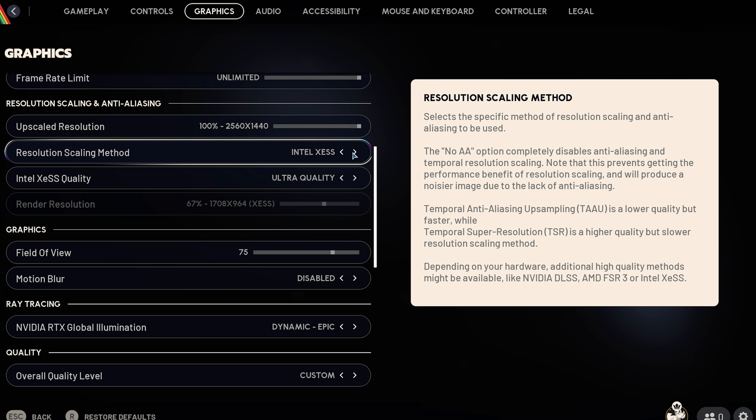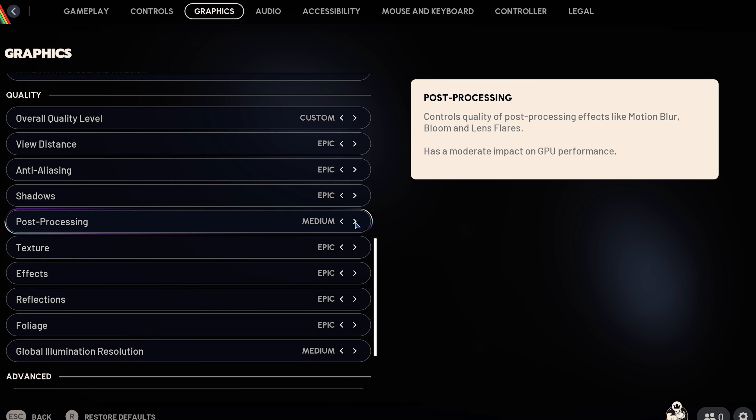But before we dive into that, let's first examine image quality and the upscaling options. In this section, I also want to cover the post-processing setting, as it significantly affects image stability.